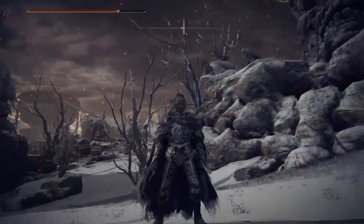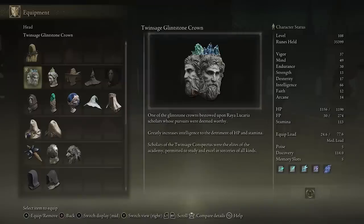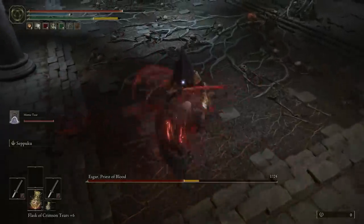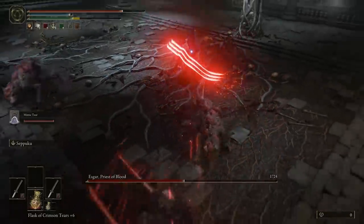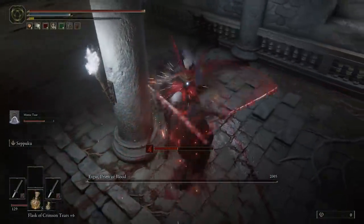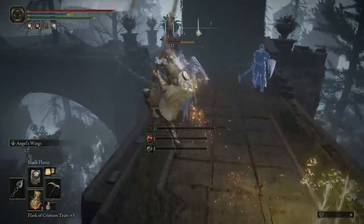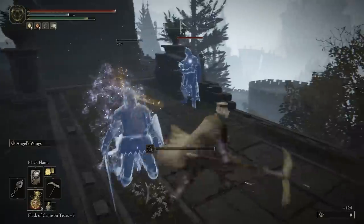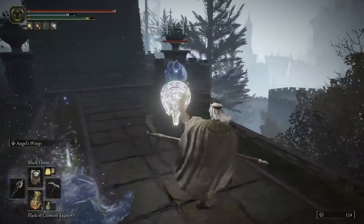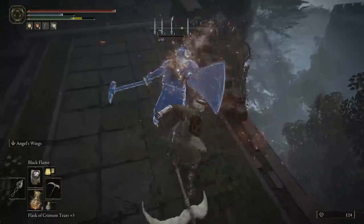Elden Ring has a ton of items that can provide secret passive effects or bonuses to attributes, especially in the early stages when you want to meet minimum requirements faster for a certain weapon or spell, but especially later on when you want to make the most out of your class and get the highest amount of a certain attribute as fast as possible. In this video we're going to cover items that can give you these bonuses for pretty much most of the major stats in the game.